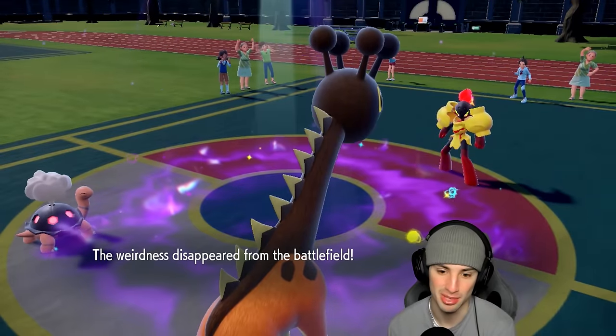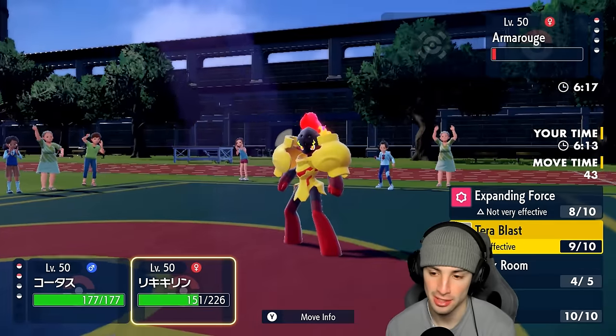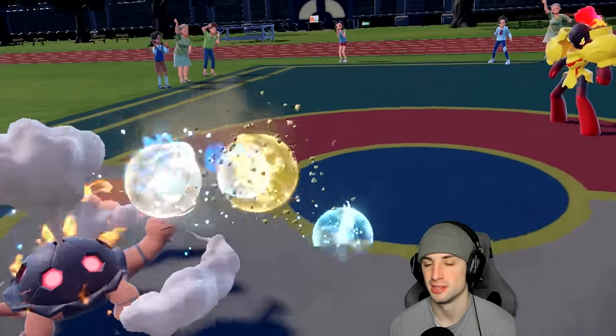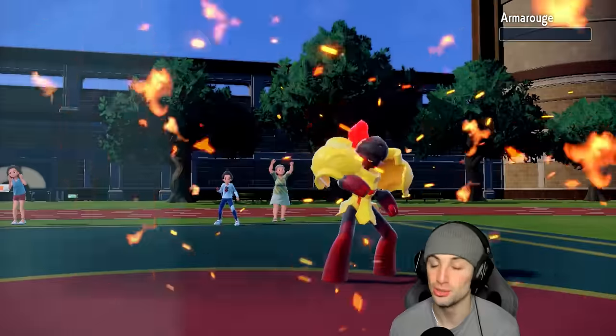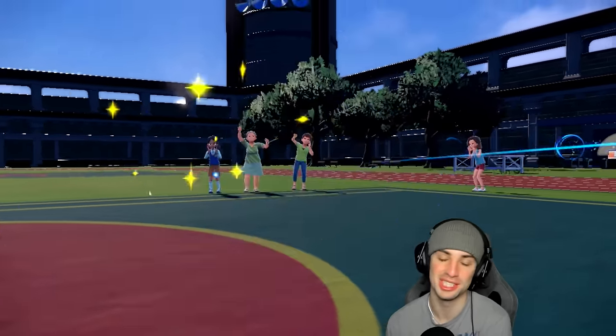Weather Ball in the sun is just so strong, and Tera Blast brings them down pretty much to KO range. From here I click Weather Ball again and Tera Blast — game, set, match. Nice little match with Snorlax's Kusap Berry coming in clutch, then setting up Trick Room and ending the match. GGs — we're sitting 1-0.